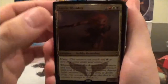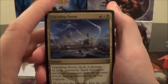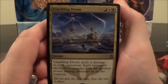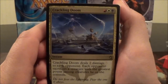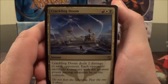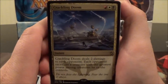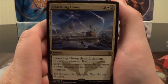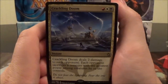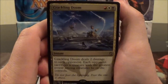There's your foil Ankle Shanker. Here you have a Crackling Doom — it's a three-cost instant. Deals two damage to each opponent, and each opponent sacrifices a creature with the greatest power among creatures he or she controls. Being able to shock each opponent and then make them sacrifice their biggest, meanest creature is definitely pretty good.